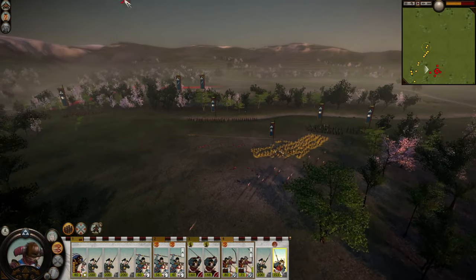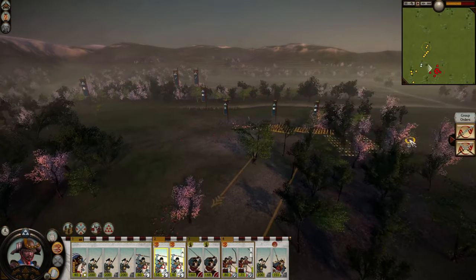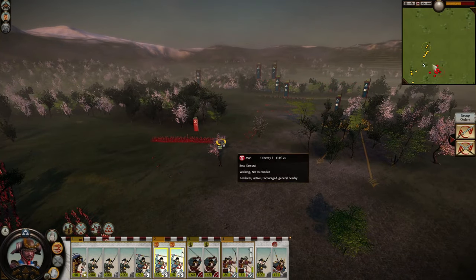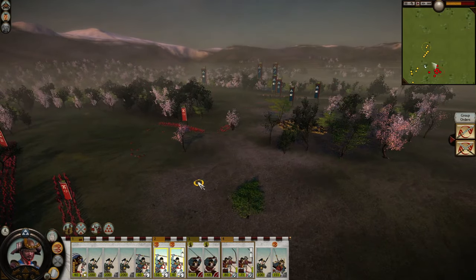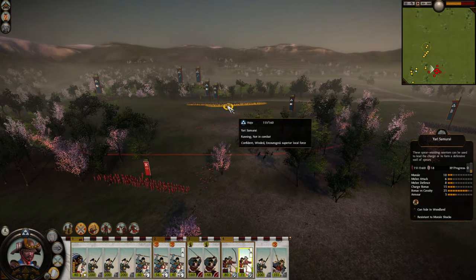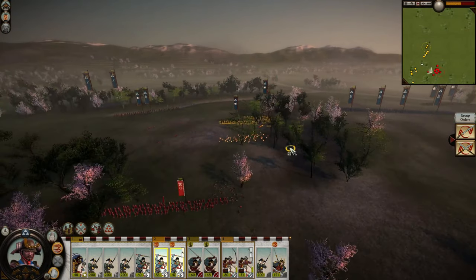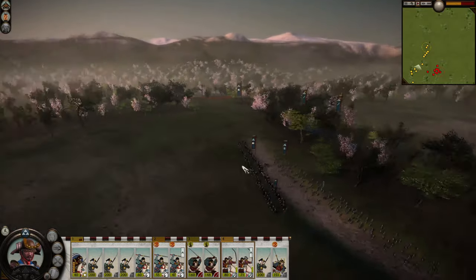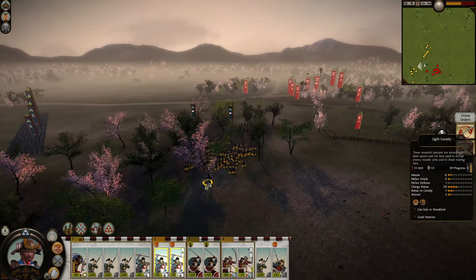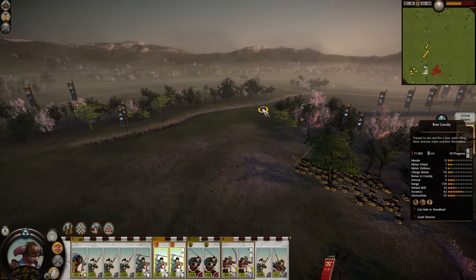Dodge, just dodge everything that comes their way — oh boy! We took three losses for that whole fire arrow volley. Okay, one horse went up in flames over there, that's fine. We dodged that fire arrow volley — maybe they might have another one waiting for us. Let's pull out from that.